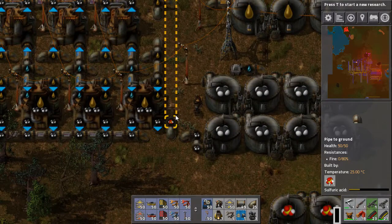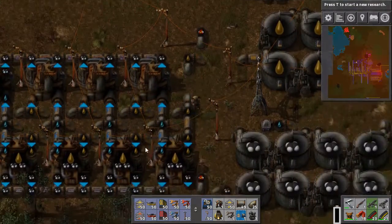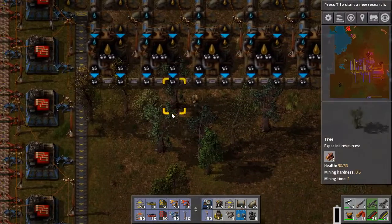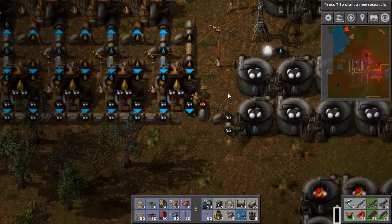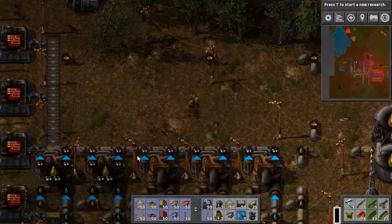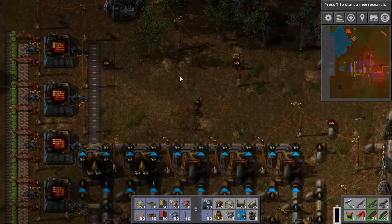Other than that, I've just been learning logistic network and circuits a little bit, trying to understand how the logic circuits work. A little logistic robot running around. Now that should be pumping up petroleum. Wow, we are now producing like crazy. I could always do another tier like this — I could have done another two tiers. That would actually be a pretty good idea. I do have a blueprint for it.